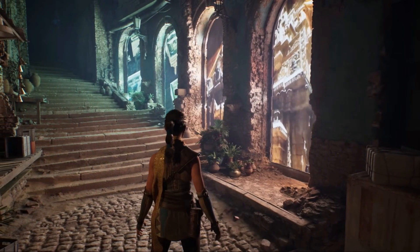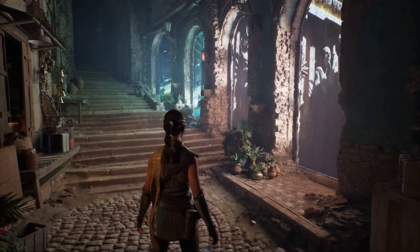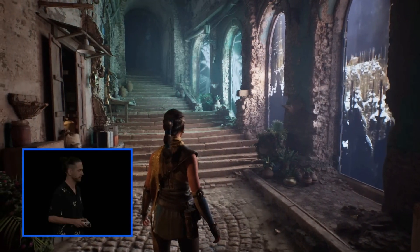Take for example these textured area lights, considered the gold standard of offline rendering. Here they are in real-time, spilling vibrant color into the scene, casting soft shadows and illuminating the environment in a way artists simply couldn't have done before.